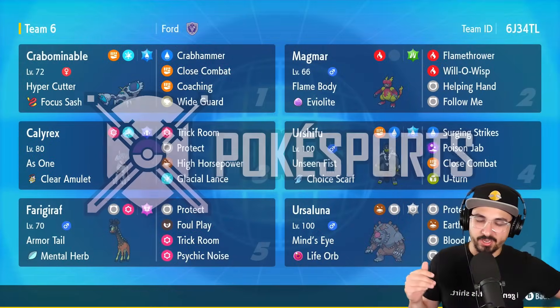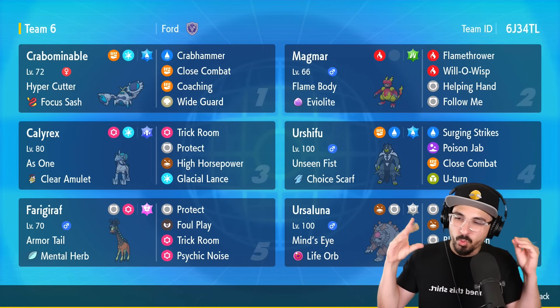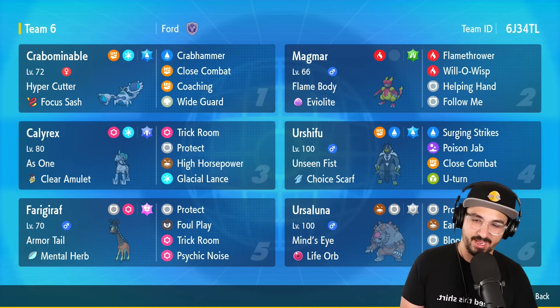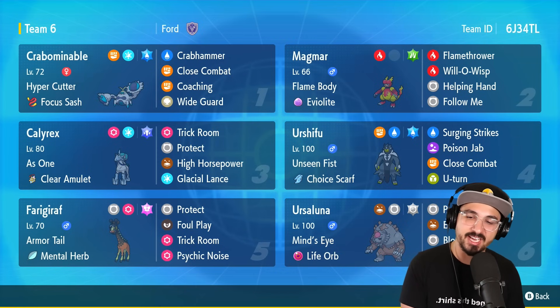Good afternoon, Pokesports. I'm out of the VGC Battle Sim Regulation G video, bringing you the crab. We got the crab on the field. Crabominable here with Crab Hammer, Close Combat, Coaching, Wide Guard with Water Terra, Focus Sash, and Hyper Cutter.